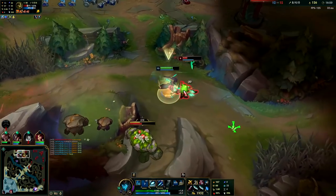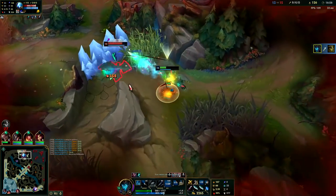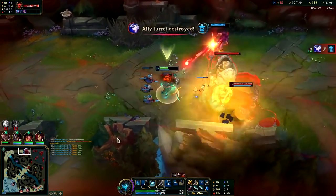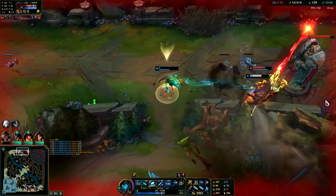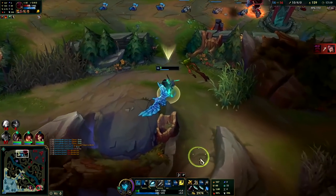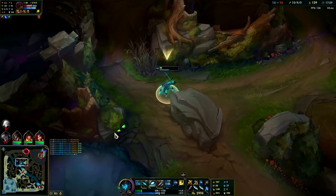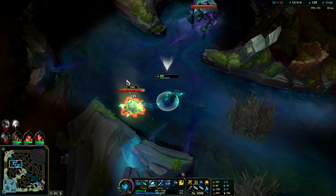You're dead - run boy, run! I cancelled my auto attacks on Ivern, I wanted him to squirm a little bit. Orn's damage is kind of insane. That Bramble Vest is absolutely killing me. I would have killed Orn there but I could tell I was losing more HP than I was gaining back - even if we killed him I would have died for it. The Bramble was gutting me hard.